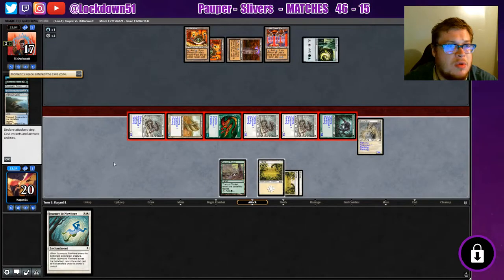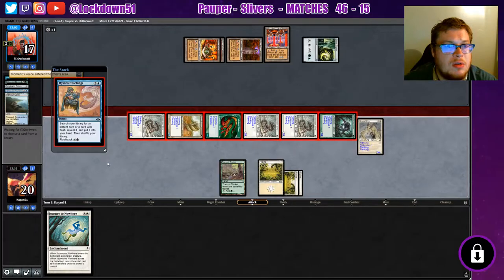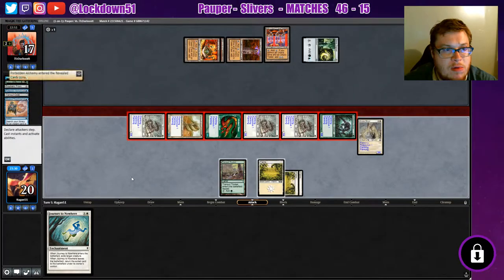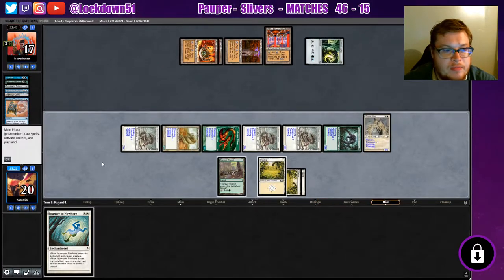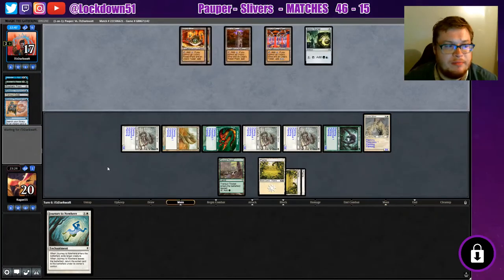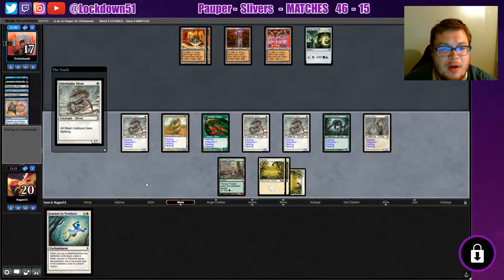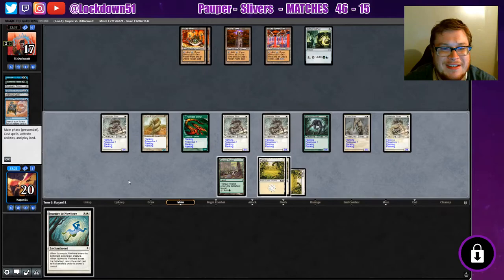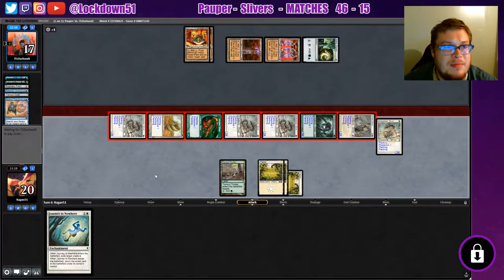We're gonna make them use up their mana to do stuff. Are they gonna just go Mystical Teachings and keep putting it back into their hand? Forbidden Alchemy, Forbidden Alchemy. We got all our Sidewinders out - it's absolutely ridiculous. Just keep doing it.